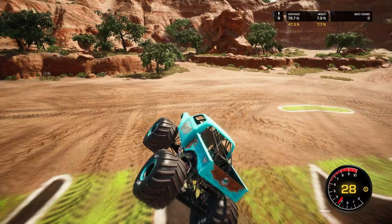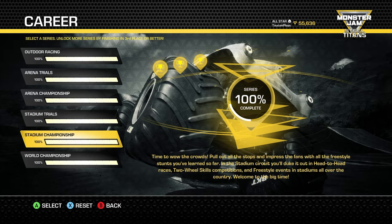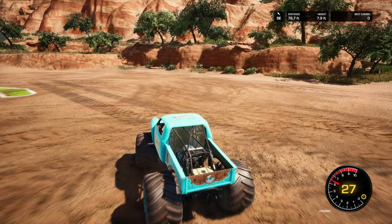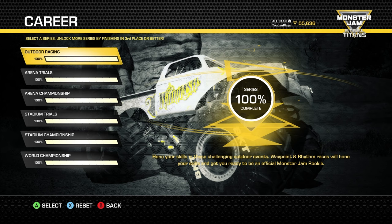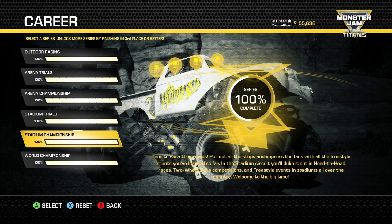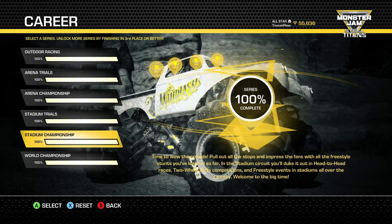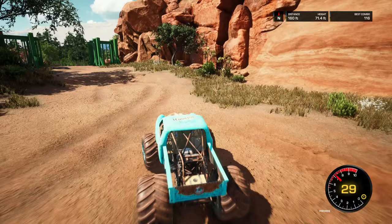In order to collect all 50 of the world collectibles here in Steel Titans 1, you do have to have completed the career mode at least up through the stadium championship, because that unlocks the gates in the open world. The blue gate unlocks by completing the outdoor racing series, the yellow gate is opened by completing the arena championship series, and the green gate is opened by completing the stadium championship series. Once you complete all three, these gates open up and unlock new areas of the map.